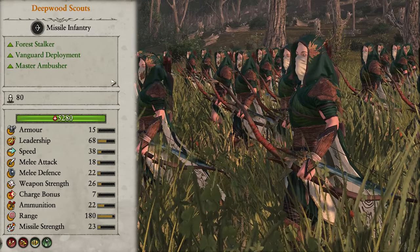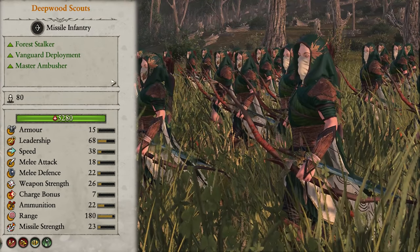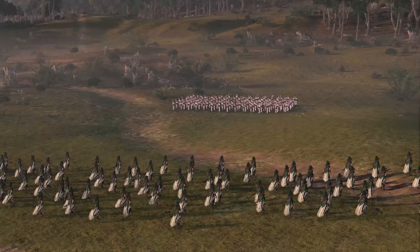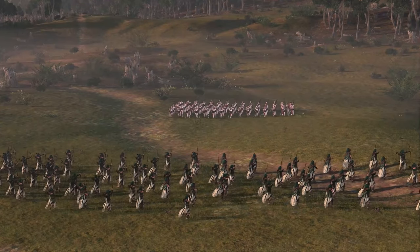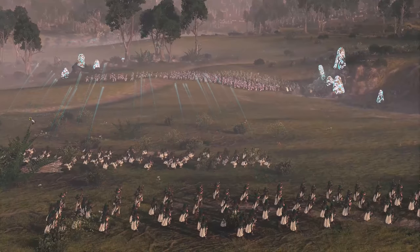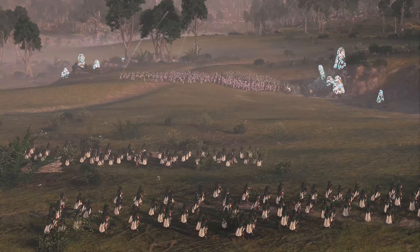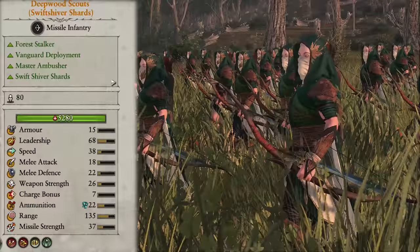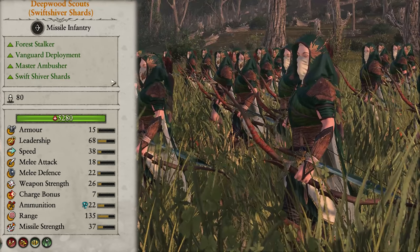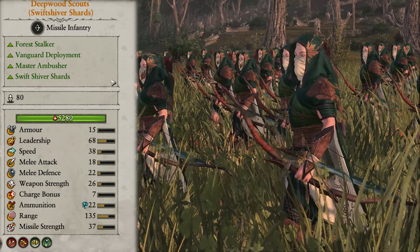Next we have Deepwood Scouts — now we're at the guys who can fire whilst moving, which gets us to the proper Wood Elf strategy and what a cheesy strategy it is. These guys excel at moving around to the flanks of the enemy and firing into them with zero risk of friendly fire. They also come with vanguard deployment, so can either start as close to the enemy as possible to get off some early shots, or start in a hidden location and come into attack once the lines are set. One downside of the flanking strategy is that if the enemy has any fast units, they are vulnerable to getting caught out and will not fare well in melee. They also come with another variation: Swift Shiver Shards, which are basically the same but have more armor piercing damage as well as magical attacks.